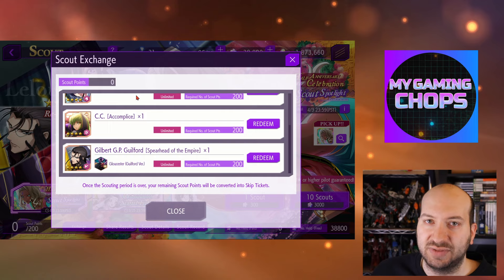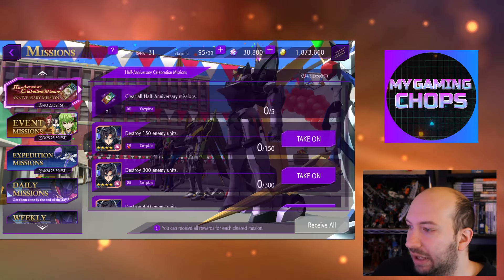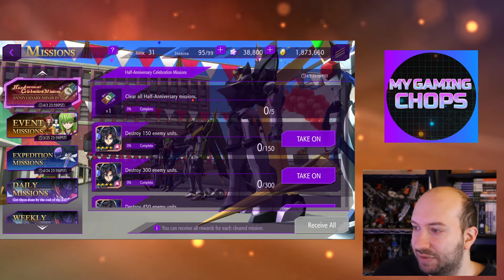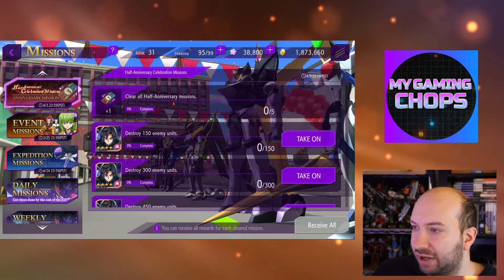Let's go over other things for the half anniversary event. If you go to the missions, every time you destroy enemies, you get more MCs to unlock. Make sure to destroy as many enemies as possible to get all the MC limit breaks, which is really important, and the guaranteed rig for summon.